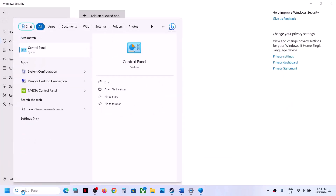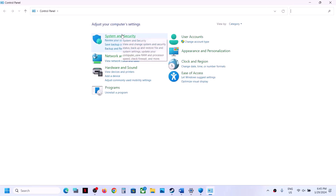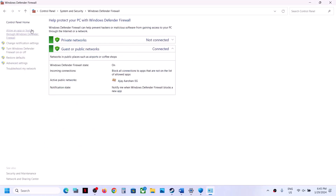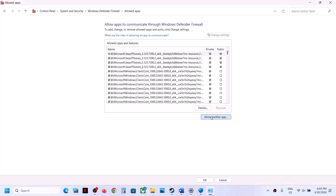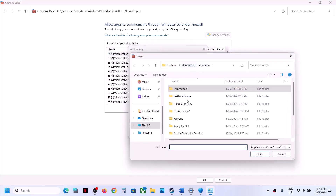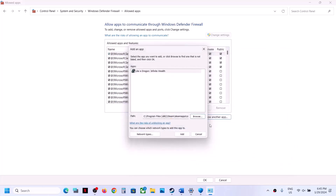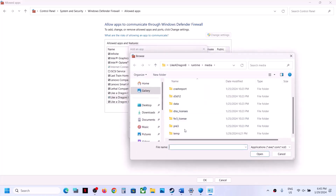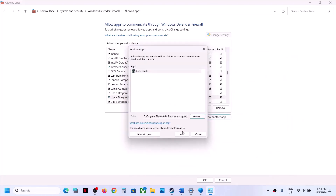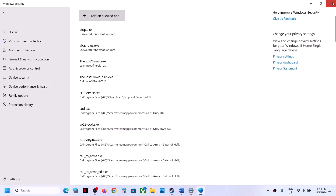Now type 'Control Panel' in the Windows search box and click on Control Panel. Click on System and Security, then Windows Defender Firewall, and click Allow an App or Feature Through Windows Defender Firewall. Click Change Settings at the top, then click Allow Another App. Click Browse, go to the game installation folder, open the game folder, select the game exe file, and click Open. Once added, click Add. Repeat this for the second exe file — click Allow Another App, Browse, select the second exe file, click Open, then click Add. Click OK at the bottom, then launch the game and check.